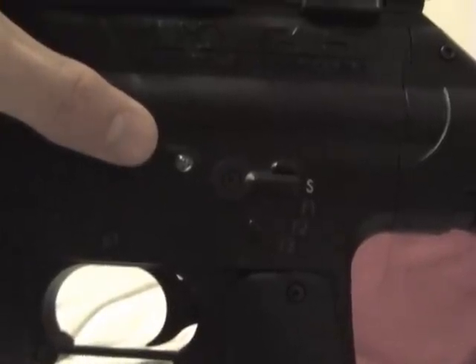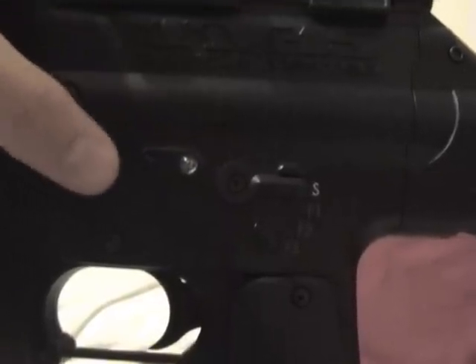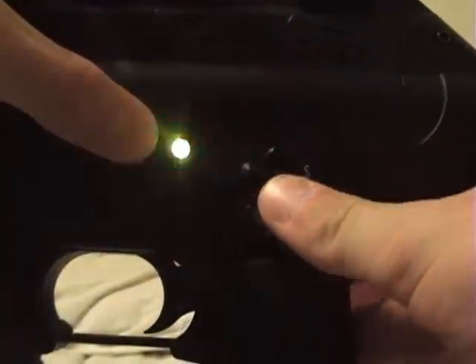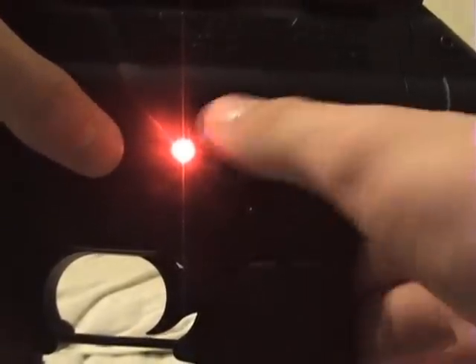Hey guys, this is BTDeltaFam101 and this is a video showing you how to enter programming mode on your TM15. Basically what you do is you hold down the power button, cycle your selector switch, and now you should be in programming mode.